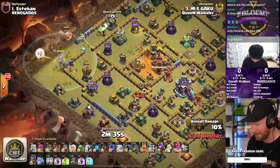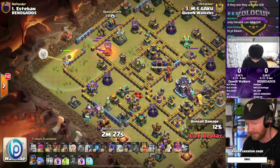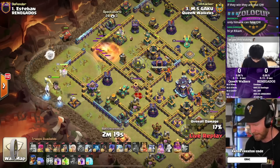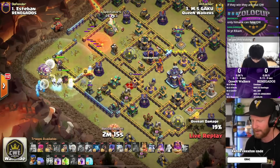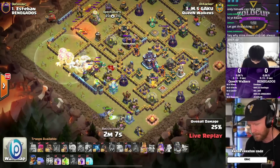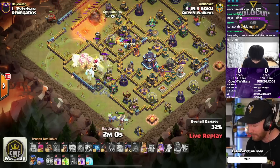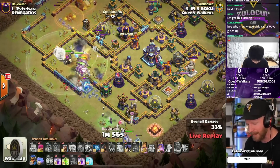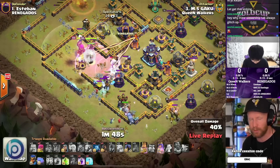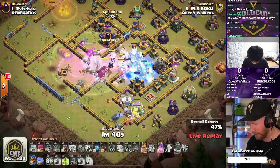Gaku starts us off with a warden walk into electro titan attack, using lightning to take out the monolith. The poison towers are taking a nerf, as is the monolith, with balance update changes just announced today — so go check those out in your news tab. The biggest thing is the poison lizard now has a larger aggro radius and can lock on to defensive heroes, which is an important change that might encourage more people to use it — currently the least utilized pet in the meta.